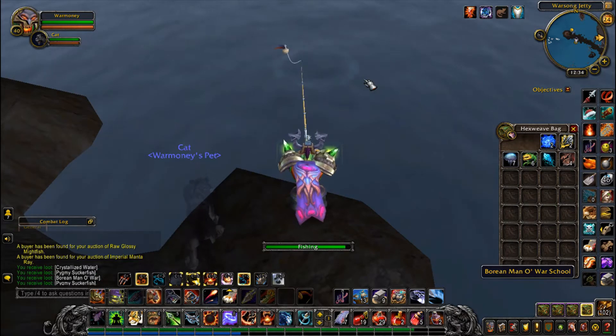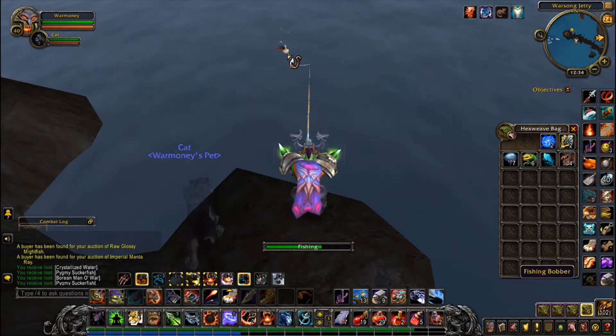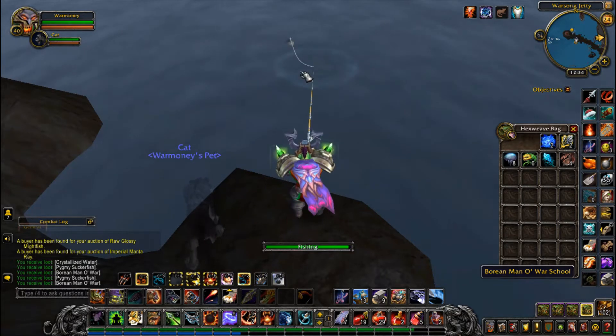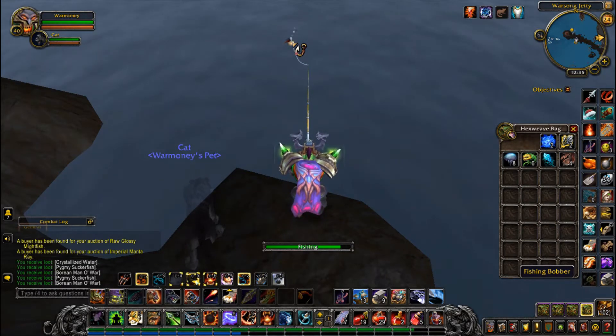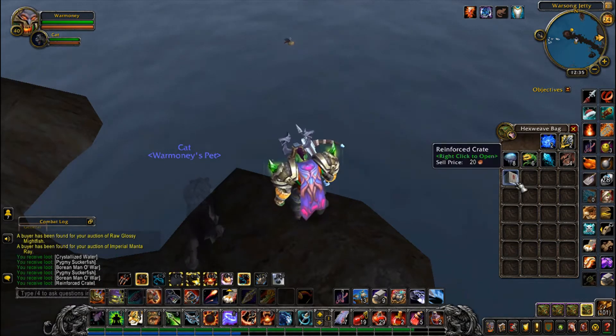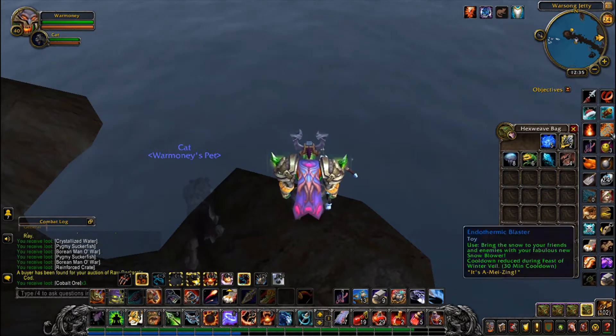Let's fish out this pool — looks like it's almost done. There are also Imperial Manta Ray schools over there, but those don't bring in quite as much gold as the Borean Manta Ray, so I definitely want to get these first. There's one of those crates — let's see what we got. Cobalt Ore! Boom, that is awesome.